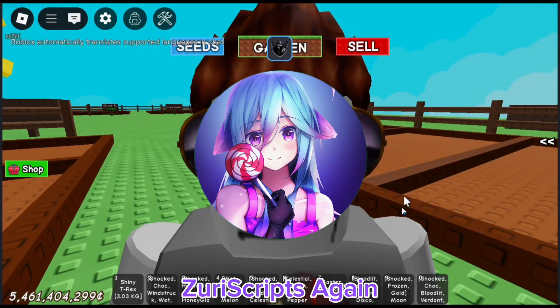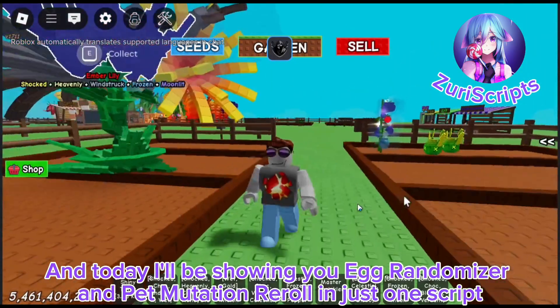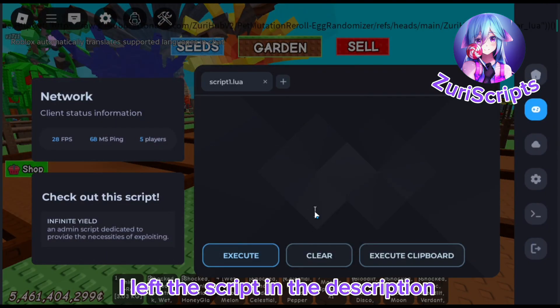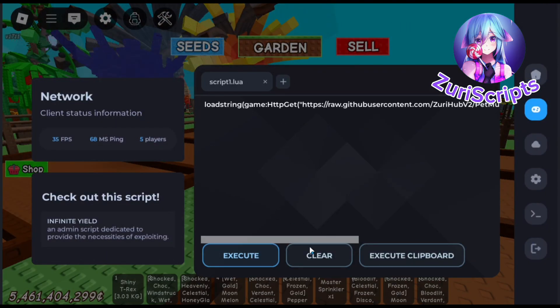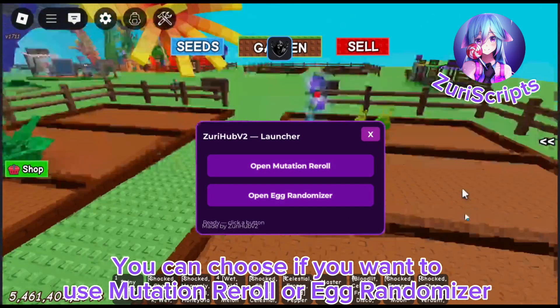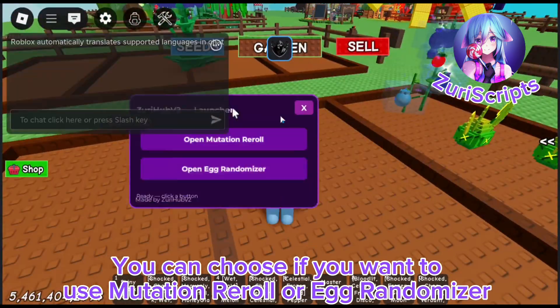Hi guys, ZuraScripts again, and today I'll be showing you egg randomizer and pet mutation re-roll in just one script. I left the script in the description. Here's the menu. You can choose if you want to use mutation re-roll or egg randomizer.